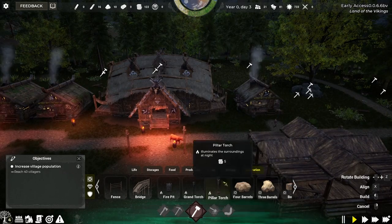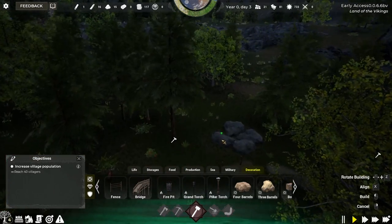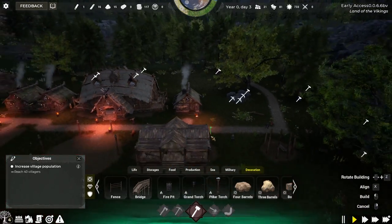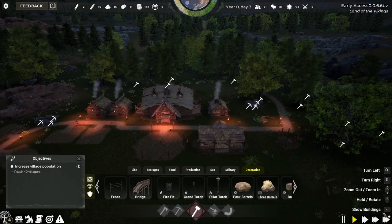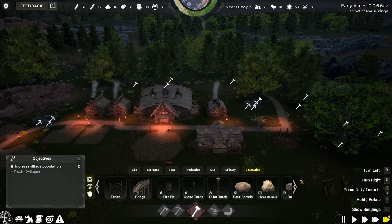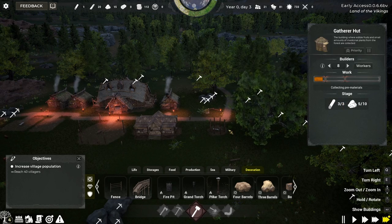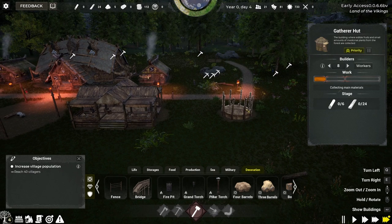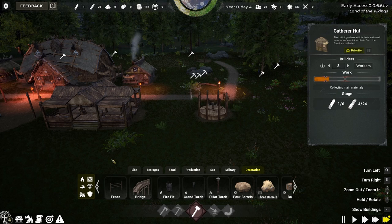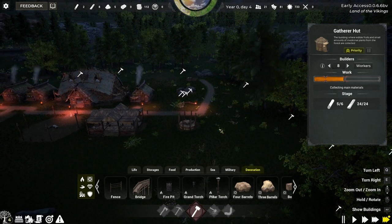I'll add a bit of variety with some pillar torches — that's five silver each. Let's check how our building is coming along. I'm going to fast-forward so things move a bit quicker. As you'll notice, people are collecting wood and stone to build our gathering hut. If we want a building to be a priority, we can just click the priority button and workers will focus on it before the others — really handy if you need houses because you've got homeless people.